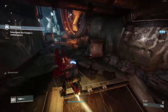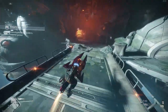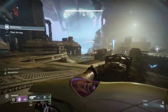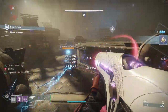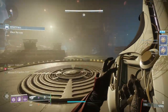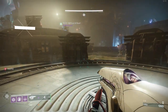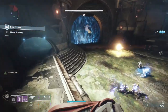As we approach our first checkpoint, we want to start our bottomless clip build. Before you run through this door, activate your Devour grenade and then kill all the enemies guarding the plate with Telesto. After you kill all these enemies, stand on the plate to spawn in the walker.